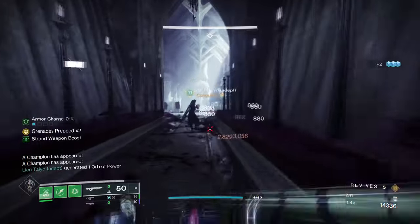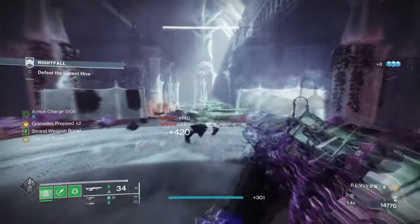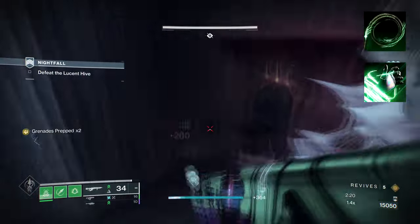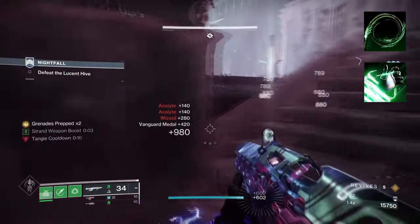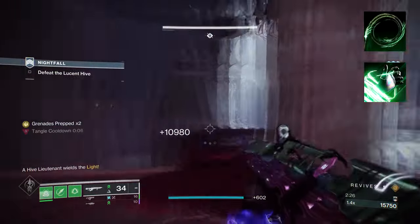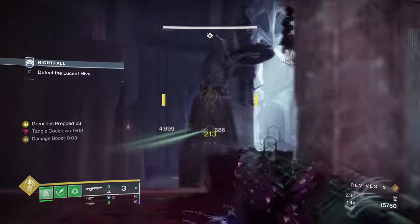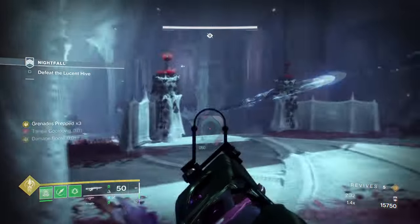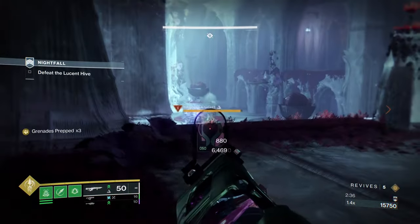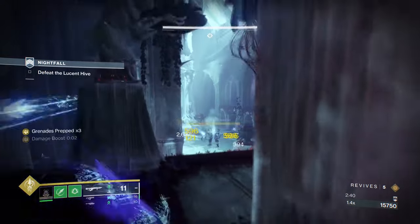Let's go over why this Strand Hunter build might be the best one yet. Starting with Aspects, you're going to want to have Whirling Maelstrom, where destroying a tangle will create volatile strand fibres. Then we have Widow's Silk, where you'll gain an additional grenade charge and Grapple Hook creates grapple points. Maelstrom is a very simple but powerful aspect that many hunters are starting to heavily lean into. With the right setup in mind, you can create about 2 to 3 tangles at once, which can then turn into a Whirling Maelstrom for devastating effects.